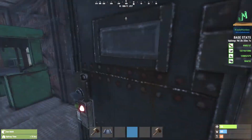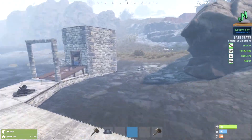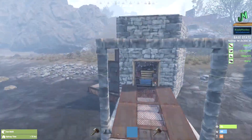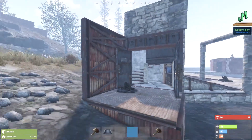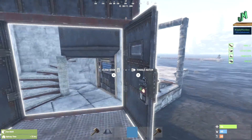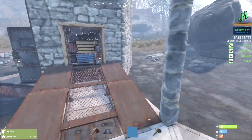Welcome back everybody, I'm JadeMonkey. We're back here in Rust Console Edition for the PlayStation, the Xbox, the Next Generations, and everything in between. Today we're talking about bunker base entrances that do currently work on live and testing branch. We are on Builder's Paradise here, but we thought we'd show you another opening for a bunker base that's super OP that's working right now.